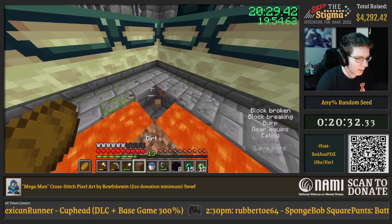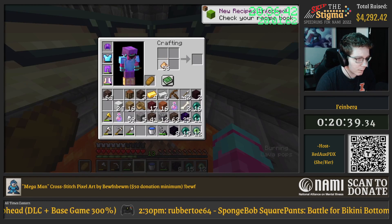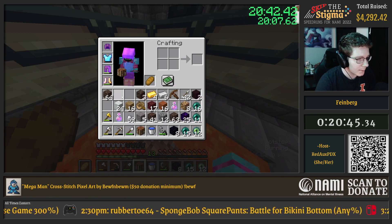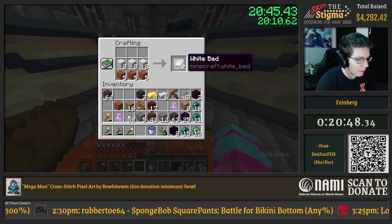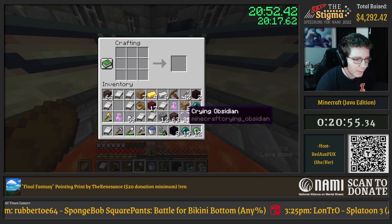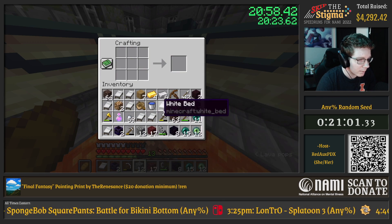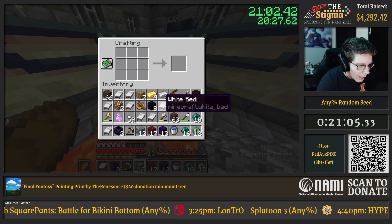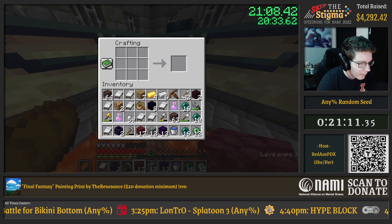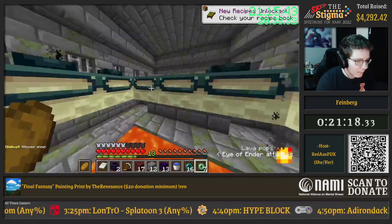In that little break, I did another sort of X-ray strategy to find the portal room in the stronghold that we're going to need to enter the end. I'll go for a risky strat — no promises I'll actually hit this, as I'm not amazing at it and I don't practice it a ton. It's basically called a zero cycle, and I'm going to try to kill the dragon basically before it can do anything. It's not going to make a lot of sense — we'll see. I'll go for it; it'll be really cool if I hit it.